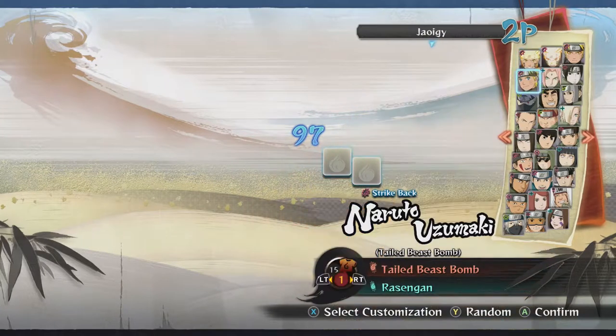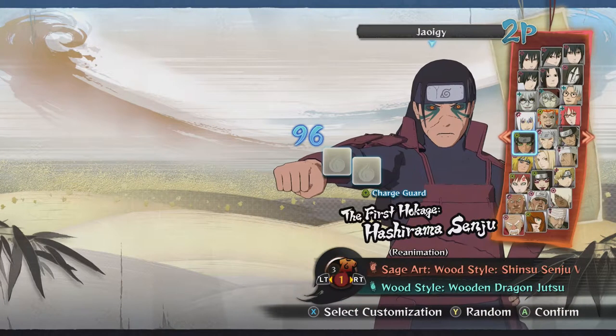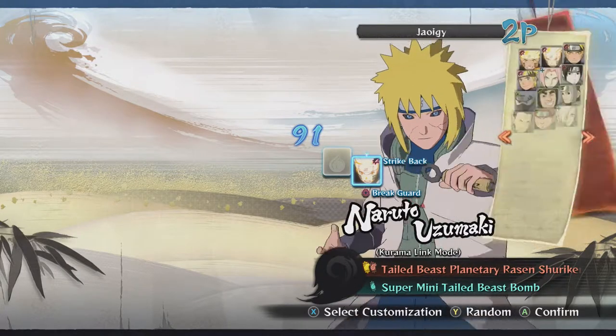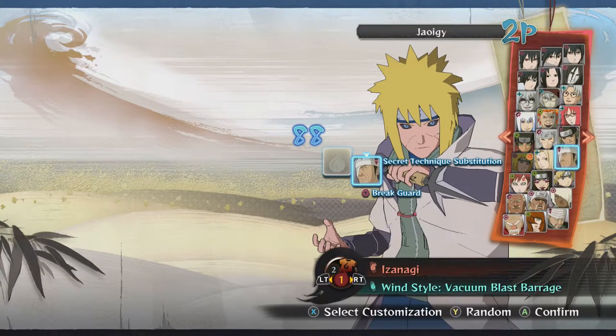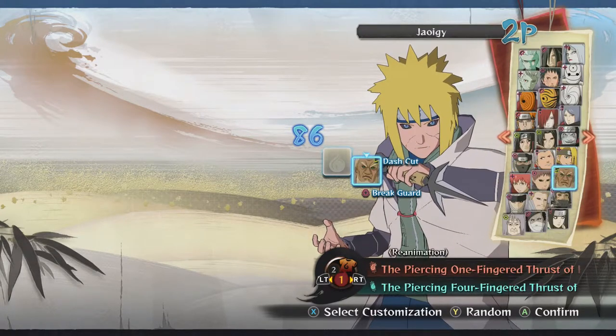Alright, so we got our first match of the day already — pretty quick. The other thing I'm doing to match the Demon Slayer game is we're only bringing one assist, because in the Demon Slayer game you only get one character as an assist.